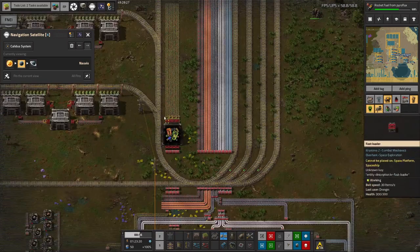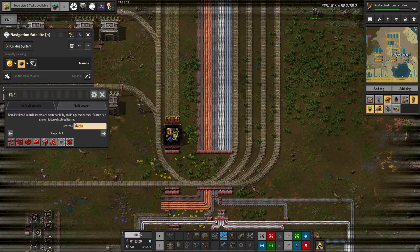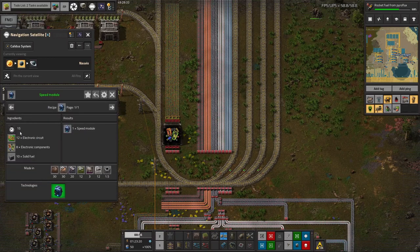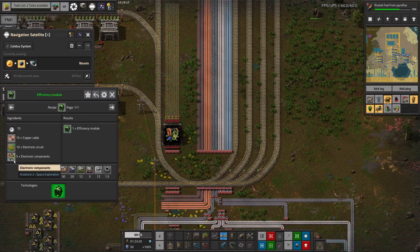Over here we're making lots and lots of electronic circuits. Looking at the modules, all of the tier 1 modules — the speed module takes green circuits, electronic components and solid fuel. The productivity one takes green circuits, electronic components and glass. The efficiency ones take copper cable, electronic circuits and electronic components. They all take different numbers: 10 electronic circuits for the speed module, 12 for the productivity one, and 15 for the efficiency one.